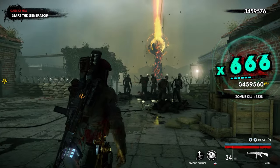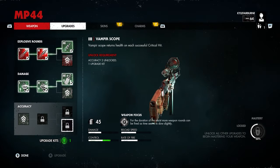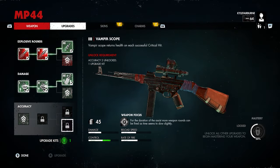Do you want to get all the good stuff in Zombie Army 4 ASAP? Here are 8 things you can do to level up super fast and get those weapons maxed out.